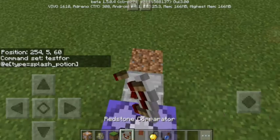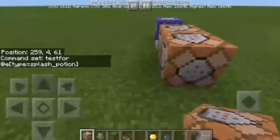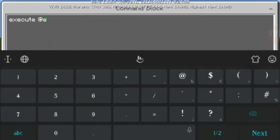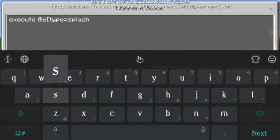The next step is put a repeating command block. Here, type: execute, then add a third command block. Type it called splash_potion.